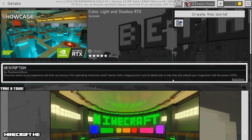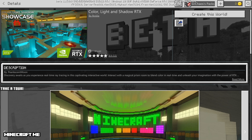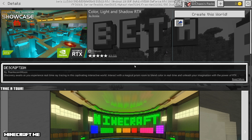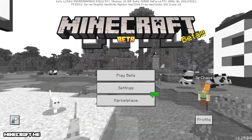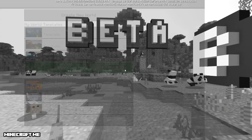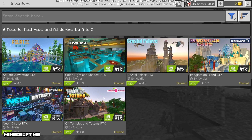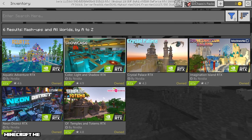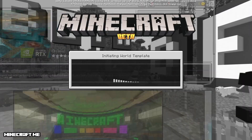Once you have it installed and are ready to go, there are a couple of different ways to start it. You can just click the Create World button and it will launch the game and create the base world map for you. Another way is to go back to the main menu, click on Play Beta, then create a new world — and here are all the templates I've already downloaded. So I'll go ahead and select the Color Light and Shadow Showcase.